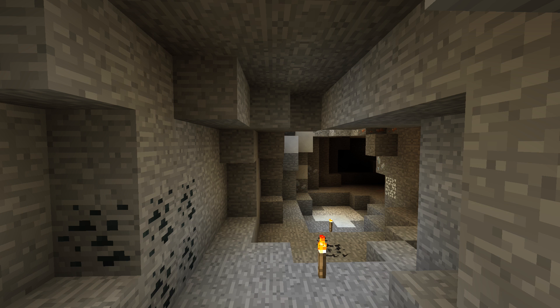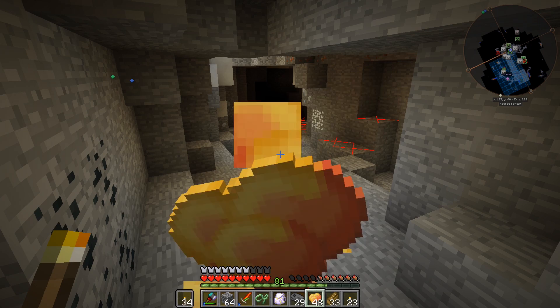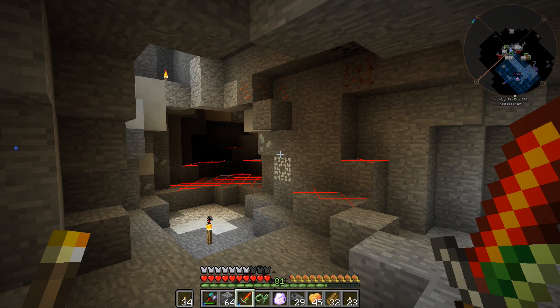What's up everybody, welcome back to another episode of All the Mods Expert. So last episode we started getting some technology going on. We saw that in order to make the kinetic dynamos for our water wheels, we needed to make all the copper cables and all that kind of stuff, and I was looking at our resources and we just don't have enough copper.